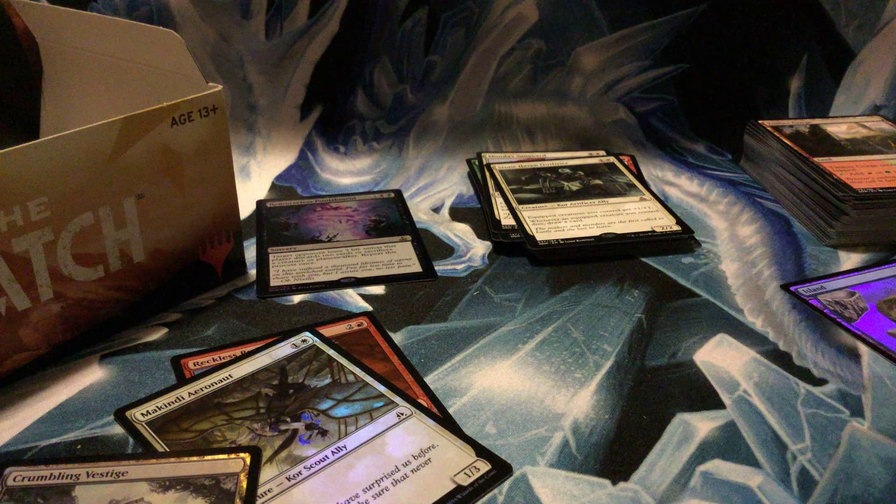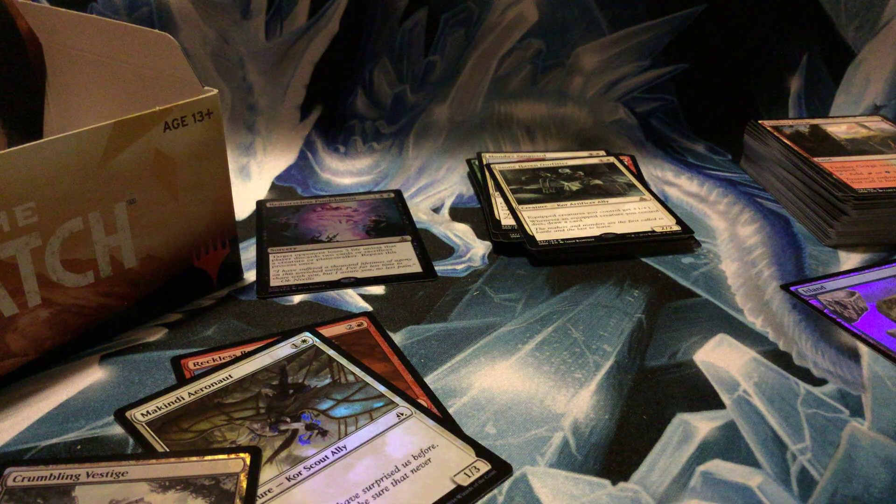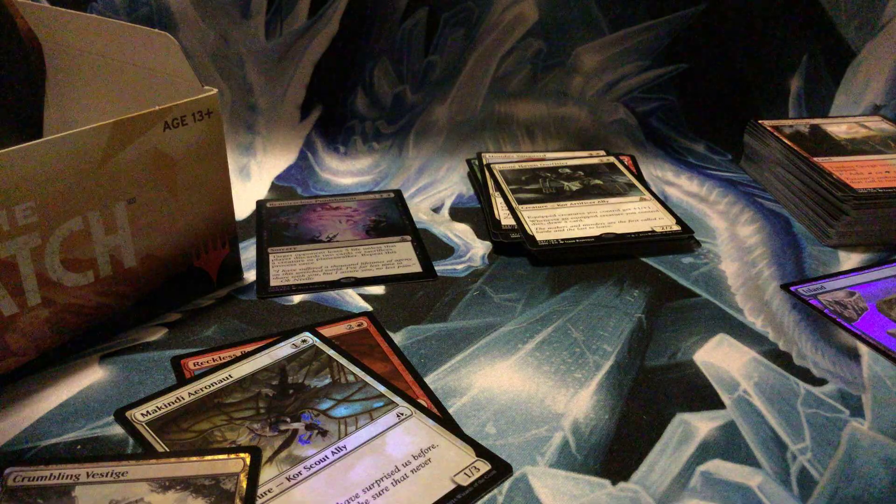Stonehaven Outfitter: two-drop 2/2. Equipped creatures you control get +1/+1. Whenever an equipped creature you control dies, draw a card. I could get some equipment allies stuff going — who knows?